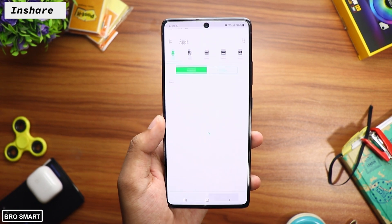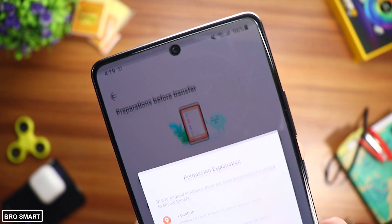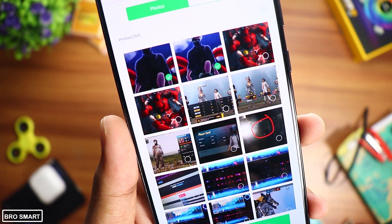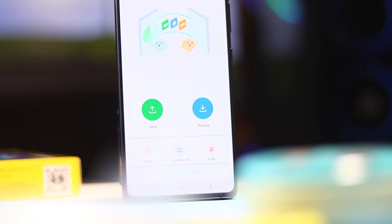InShare is a free app to share files between two phones via Bluetooth and other methods. We can call it Xender Lite — it's an alternative to Xender. I used this application to share some of my big videos and it was smooth. The speed is the same as Xender, though we can't expect great speed with Bluetooth obviously.